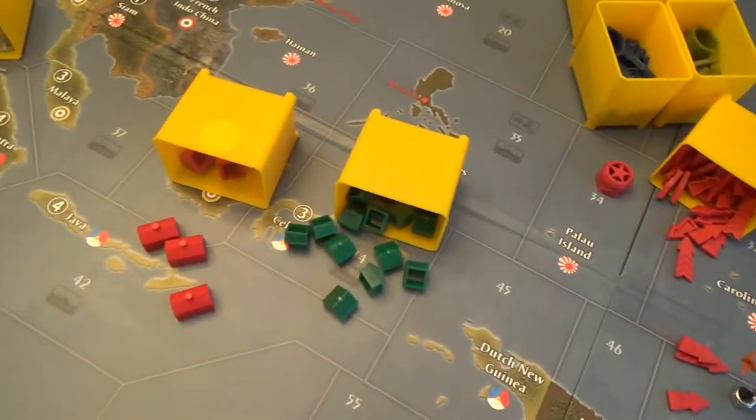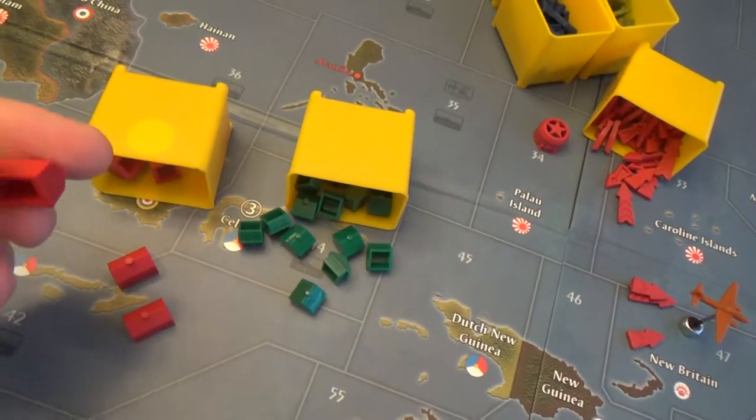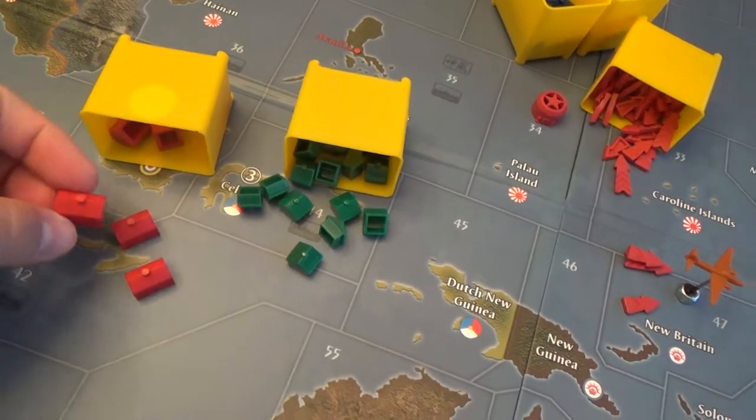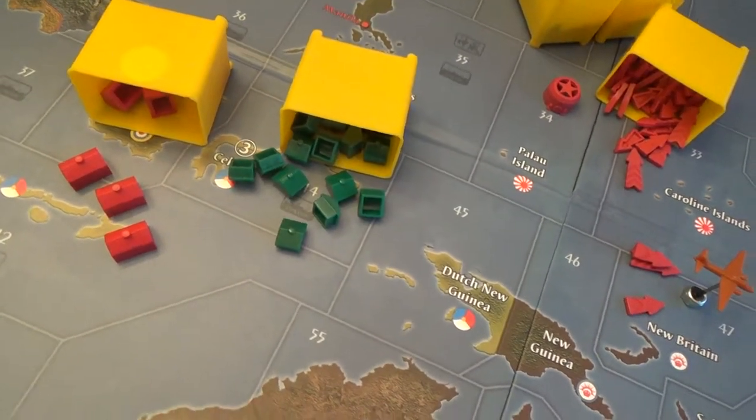We also have these Monopoly houses — I got the big ones from Historical Board Gaming. We use the red ones to denote capitals and the green ones to denote victory cities.